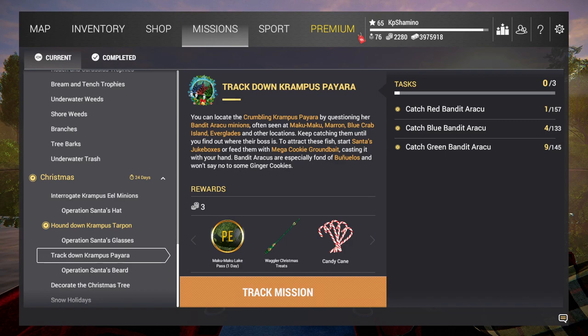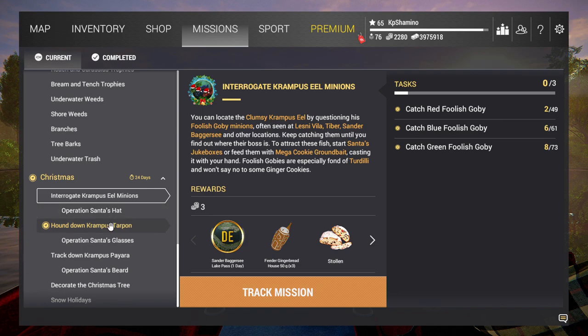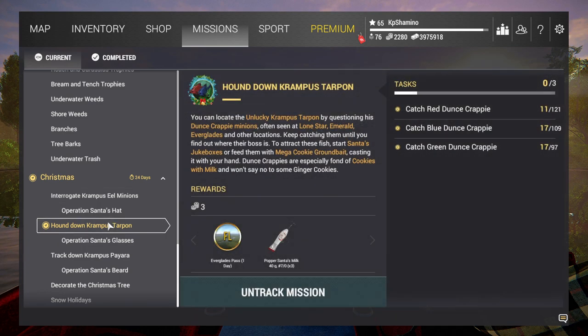Hello guys, KPChamino here with a new video for Fishing Planet. I started trying to fish for the minions event. Like a lot of people, I just got the event bait, put them on, put the jukebox on — and it was okay. I tried the ground bait too but it doesn't seem to work. But then I saw something I didn't like: at the start you can catch all the fish you need for the three missions, but at the end you're going to be stuck. So I started looking for a solution, and I found one.